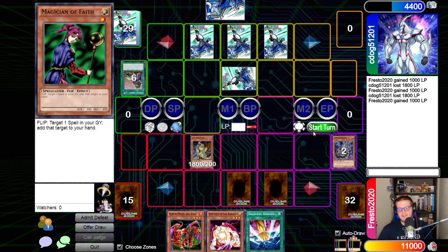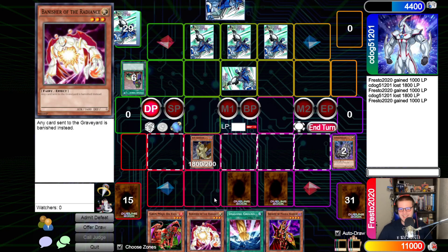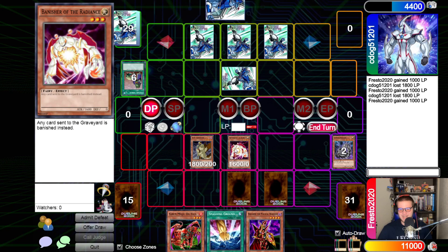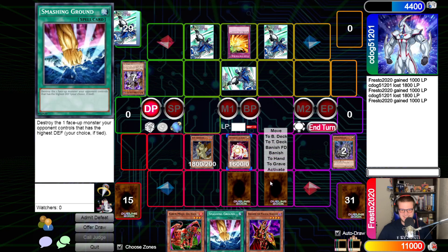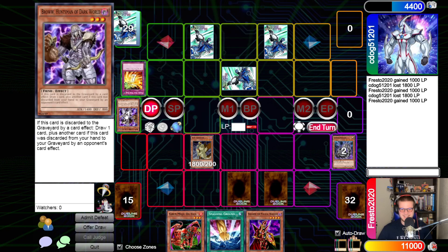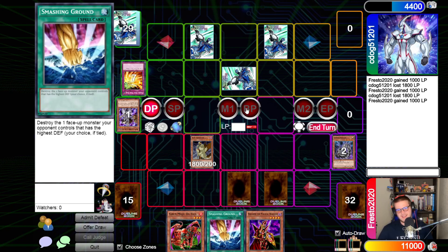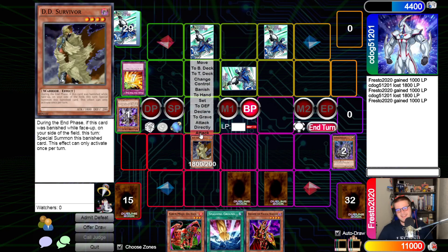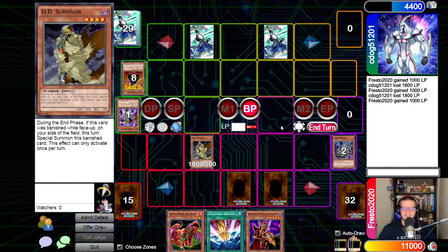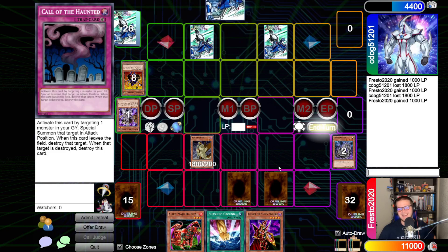I just can't believe you've resolved Upstart Goblin three turns in a row and it's limited — three times in the game, three times in a row. Set one, pass turn. Draw for turn — normal summon Banisher of the Radiance, Phoenix Wing Wind Blast. Attack. Merchant effect — Merchant's good. I'm completely fine with that. End turn.